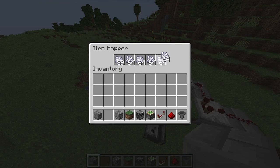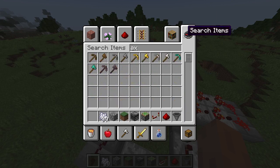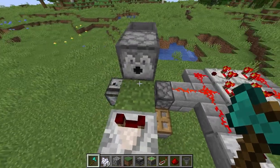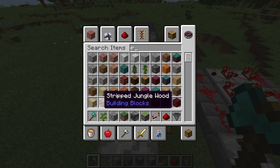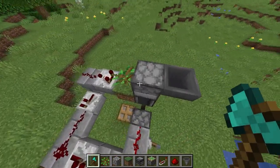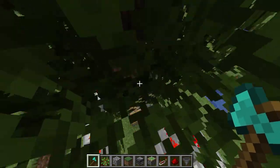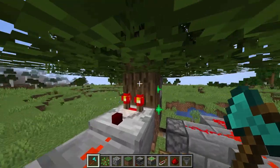Everything is now full with bone meal. Grab your axe. You're going to need to place a sapling — just grab any sapling you want, I'm going to grab an oak one. Place it down and turn on your machine. You can see it's all started to go, all the bone meal is dispensing.